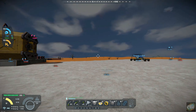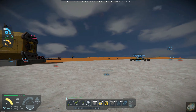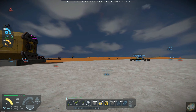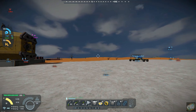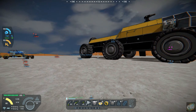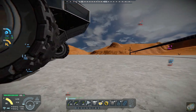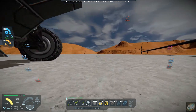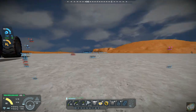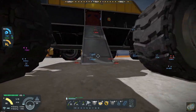Hello, all you space engineers out there. Commander Kingfish here, and it is day 10 here on planet 26. In the last episode we went out and got magnesium so we could start processing and making ammo, so that we could start putting up some base defenses — and that is exactly what we're going to do today.